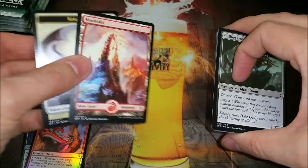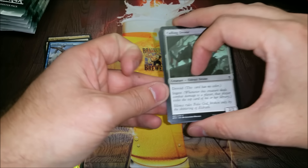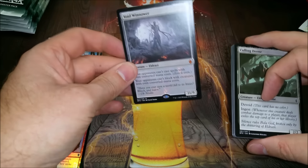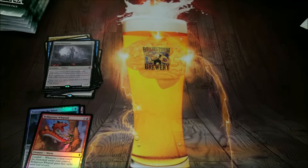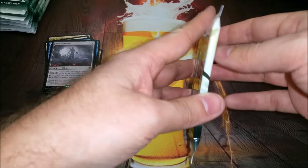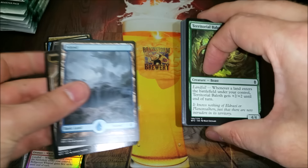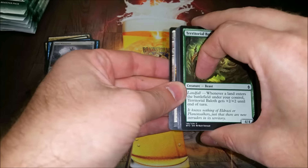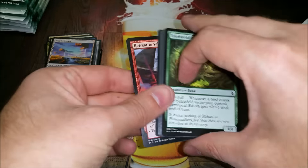Hope everybody's still enjoying the set. Void Winnower — so it can't cast, can't block with even. I did have somebody play that on me in a game I thought I could otherwise not lose. I had like seven creatures in play and he casts that, and they're all even mana cost — either tokens, two-twos, two-fours, and a six. I'm like, really? That's just good for you.